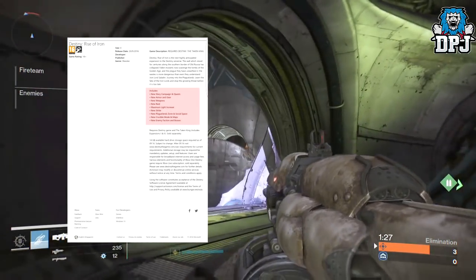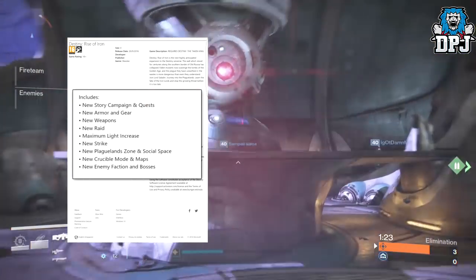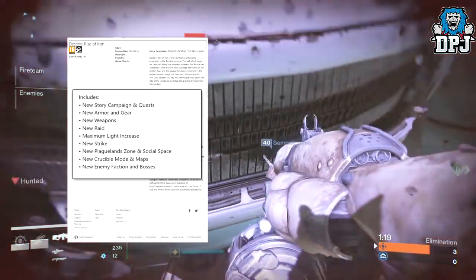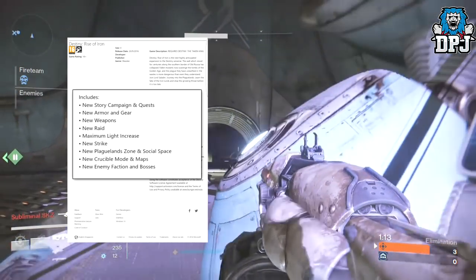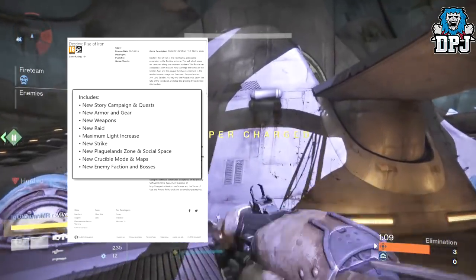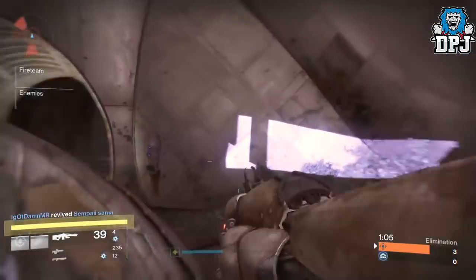So what does this DLC include? We get a new story campaign and quests, new armor and gear, new weapons, a new raid, a maximum light level increase, a new strike, a new Plaguelands zone and social space, new crucible maps and modes, and a new enemy faction and bosses. Epic!